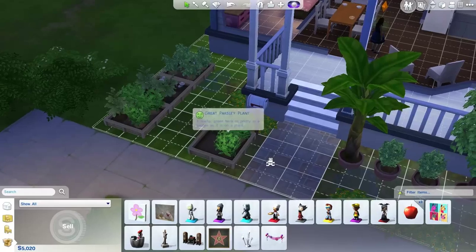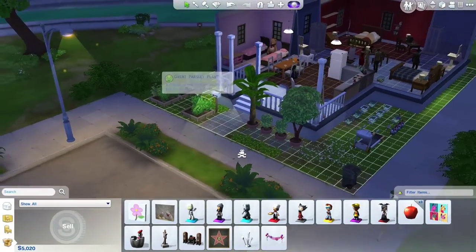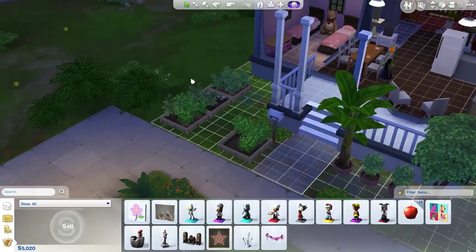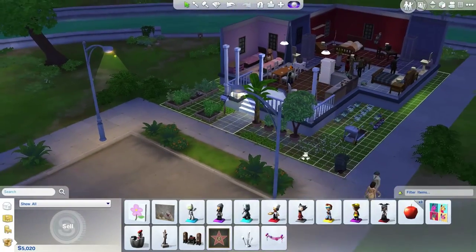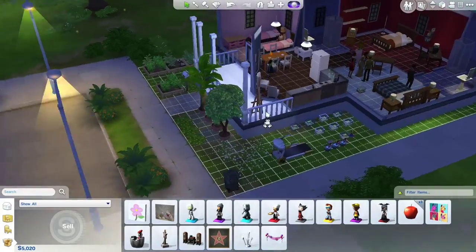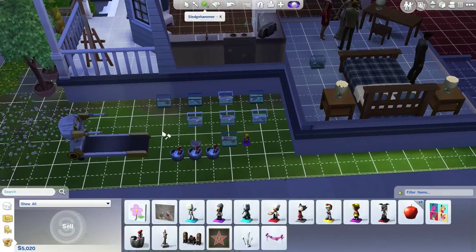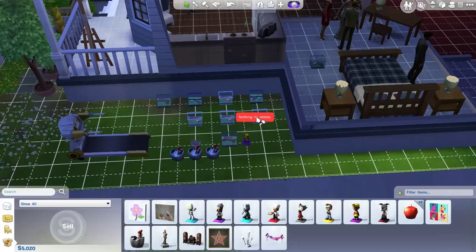One thing that I'm really really sad about is the fact that we can't take our plants with us, you guys. It doesn't have the option to put them in our inventory. Literally though, my microphone just fell. Anyway, I'm really sad that we can't keep these plants because I've been taking care of them since like episode one or something. I feel so bad that I'm going to have to leave them because we're moving to freaking Oasis Springs now.